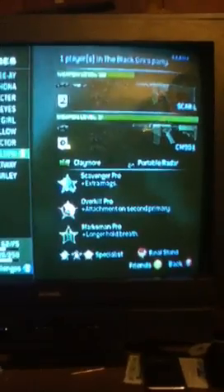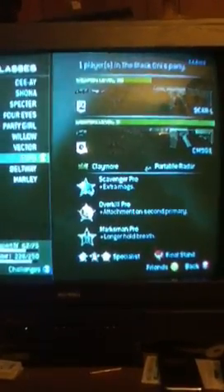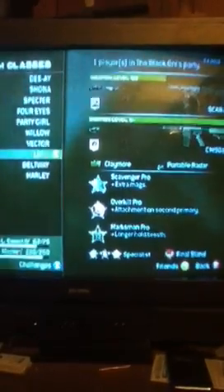With the Specialist Strike Package, perks are Sleight of Hand Pro, Blast Shield Pro, and Steady Aim Pro, with Final Stand as a death streak. Like I said, this is another camping class that I made. It really comes in handy, especially the Scar-L.